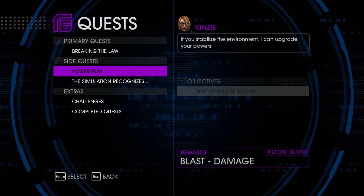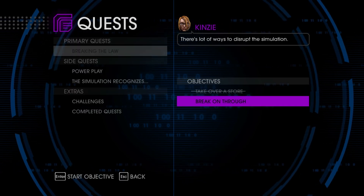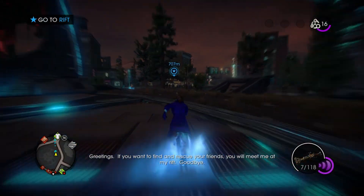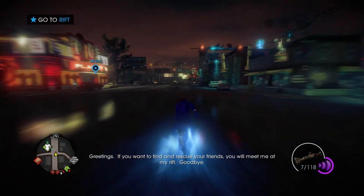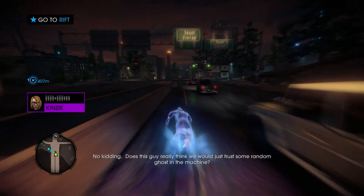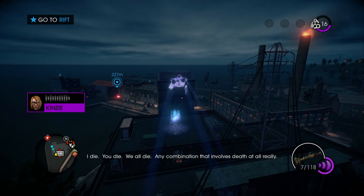Power Play just showed up. The simulation already recognizes what we're doing. New objective: go to the rift. A disembodied voice says: 'Greetings — if you want to find and rescue your friends, you will meet me at my rift. Goodbye.' As a rule I'm not a fan of disembodied voices. Does this guy really think we'd just trust some random ghost in the machine? We're not really in a position to turn down help — what could go wrong?